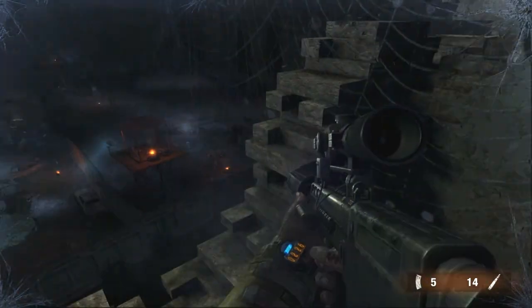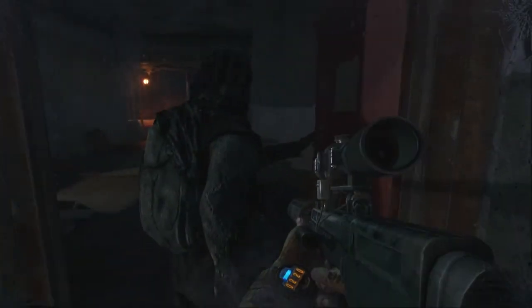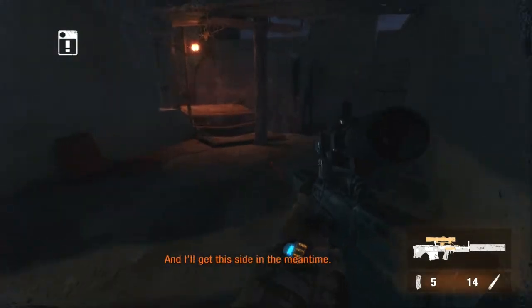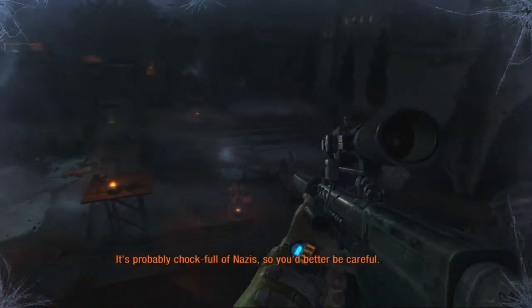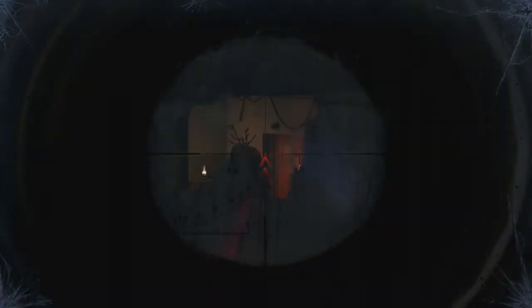"Now you gotta get to that building. Clear out the perimeter on your side and go in. It's probably chock full of Nazis, so you better be careful. Good luck!" Luckily, they've got a cable there that you can use.